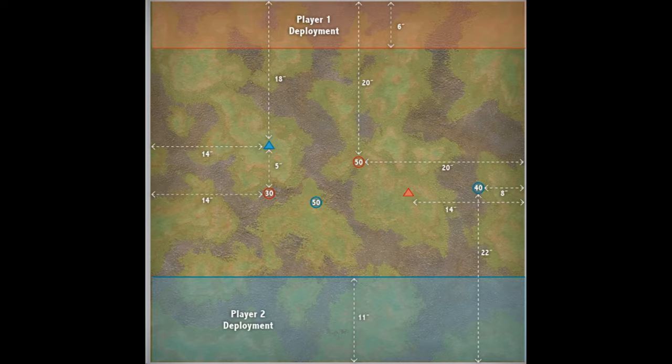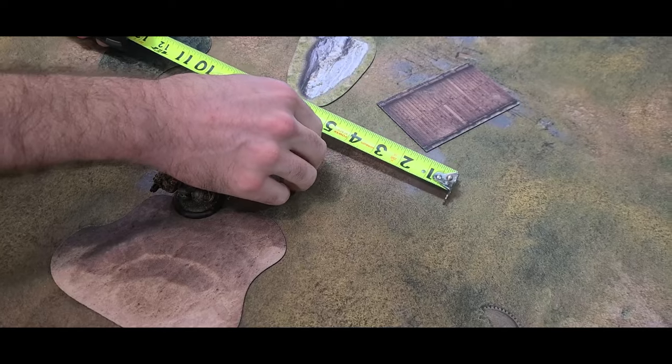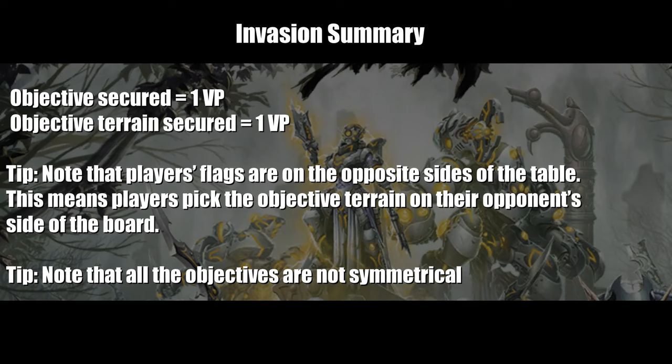At the end of a scoring turn, a player may move each of their opponent's objectives they have secured 5 inches in any direction. The objective cannot end its movement within 3 inches of a board edge.